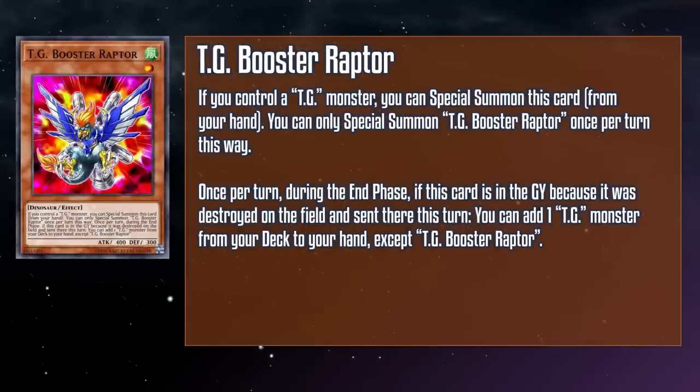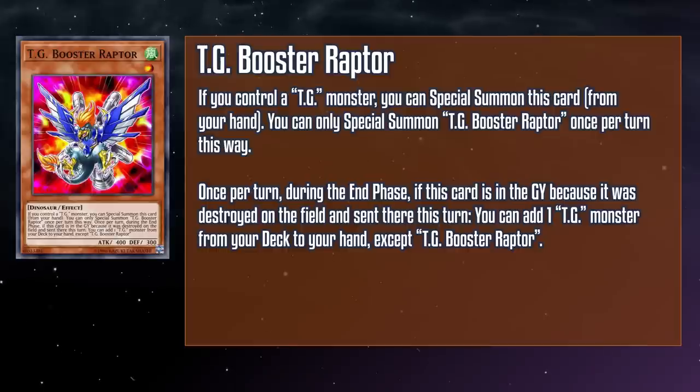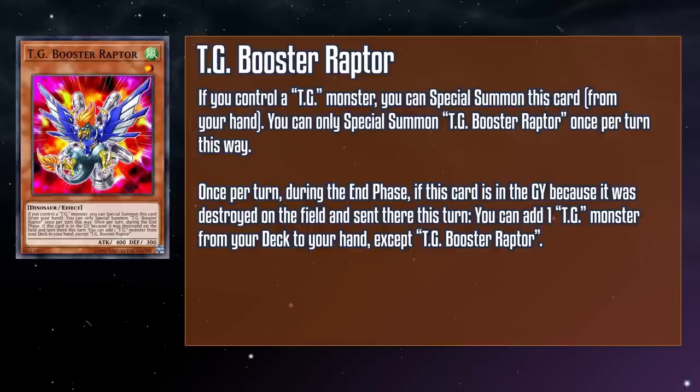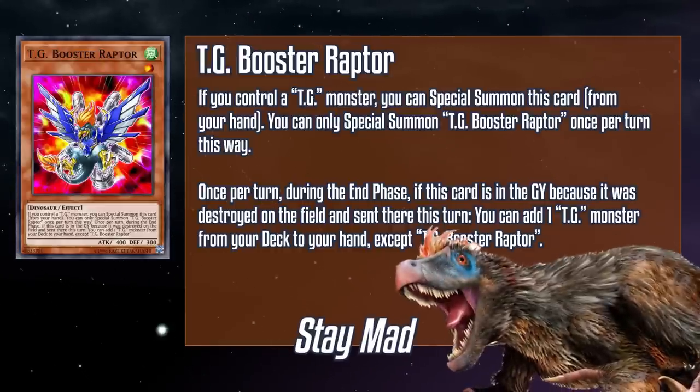TG Booster Raptor is a level one wind dinosaur monster with 400 attack and 300 defense. If you control a TG monster, you can special summon this card from your hand, but you can only do this once per turn. Also once per turn during the end phase, if this card is in the grave because it was destroyed on the field and sent there this turn, you can add a TG monster from your deck to your hand except a copy of this card. This gives you a free monster to help make up small gaps in your Synchro levels, making this an excellent additional search off of our other monsters. It can also act as a blocker that floats into another TG or help with link summoning. It also has a hidden effect where it gets people who don't like feathers on dinosaurs really mad — like cowards.